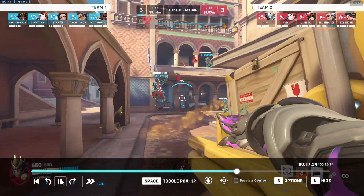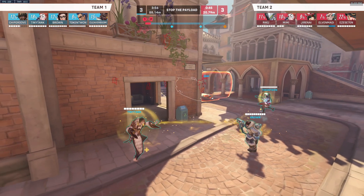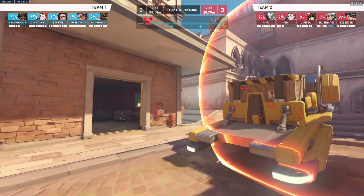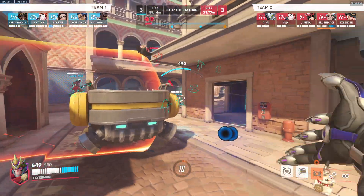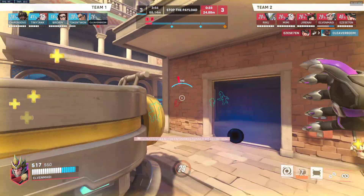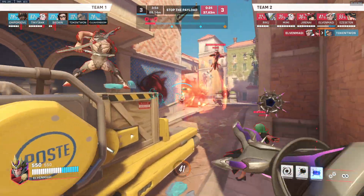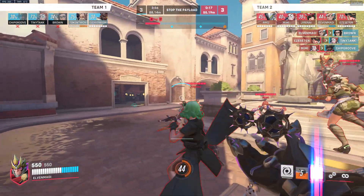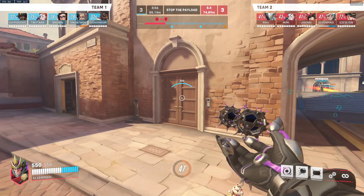I want us to be shooting either through here or on this side, because we want to be pushing and trying to shoot the squishies instead of shooting the tank — putting pressure on the squishies will force the tank to respond. Shooting through the window here, we can get some pressure on the Moira — I like this. Even here I would still keep shooting in that direction, we can really just ignore her. It's also partially because we were doing the correct thing that we won this fight — we were shooting through the window and putting all that splash damage into their backline, it forced the Junker Queen to fall back, and as she was falling back she was taking damage from our team.